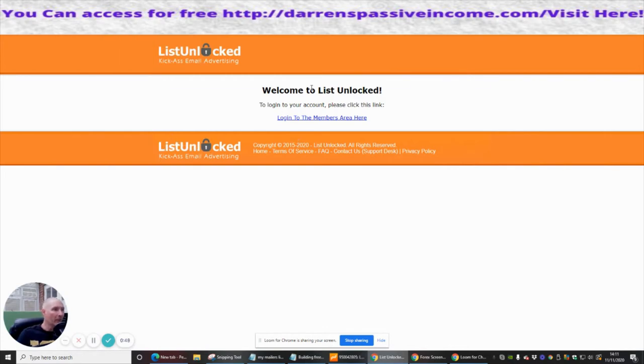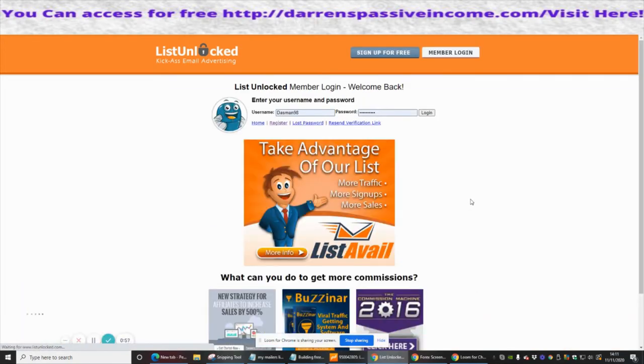What it's going to do now is open up our membership — it's just going to save this page. It says here: 'Welcome to List Unlocked. To log into your account, please click this link to log in to the members area.' We've got the password and everything loaded, so that's all up and running.